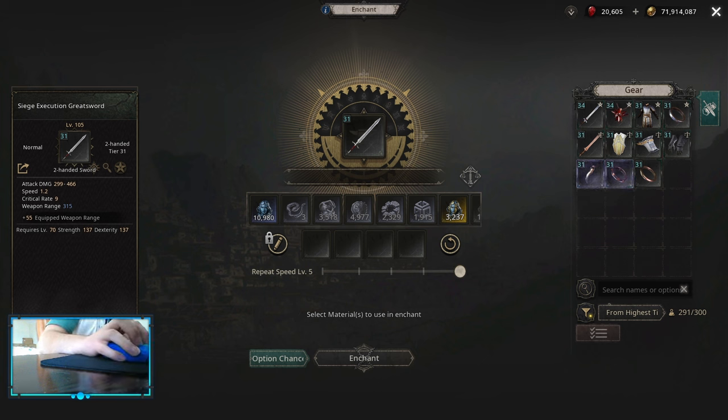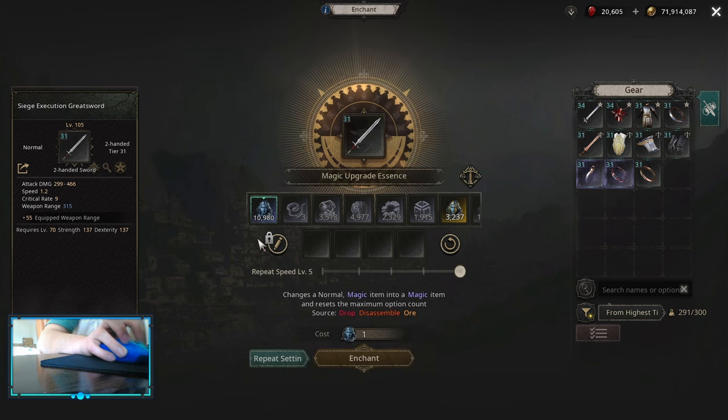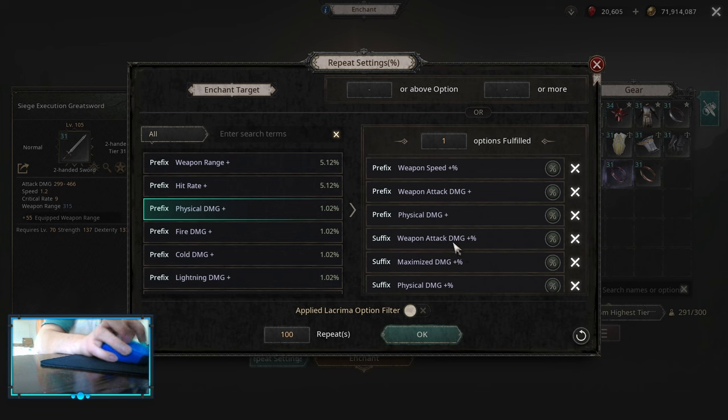For itemization on maximize builds, the main difference from critical ones is that you are looking for the lowest critical base you can get on the weapon, because the lowest critical base gives you the highest attack damage base. On the rolls themselves focus on two things: weapon attack damage multiplier and maximize damage. Those two are the most important since you don't benefit from crit. Then fist damage multipliers, flat fist damage, weapon speed.